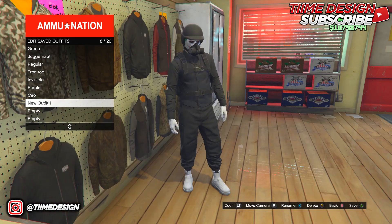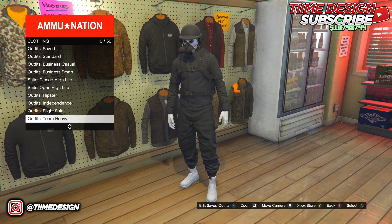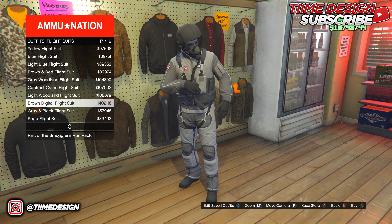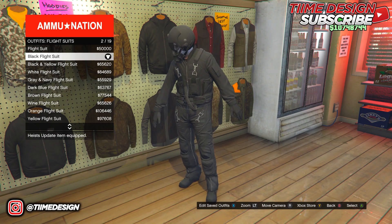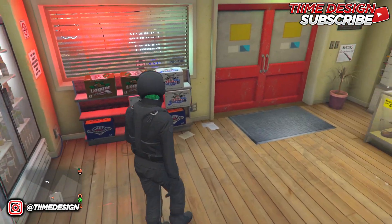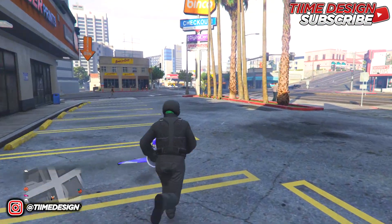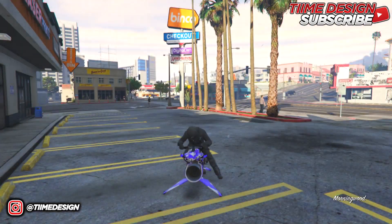The final thing we're adding to this outfit is the tube. To get the tube, make sure you own one of the flight suits — go ahead and equip one. Once you have a black flight suit equipped, head over to the strip club.